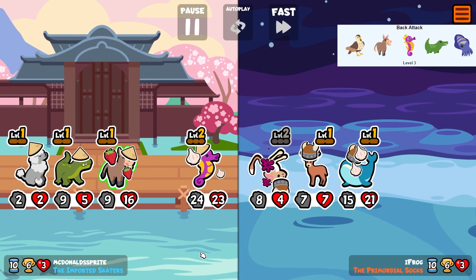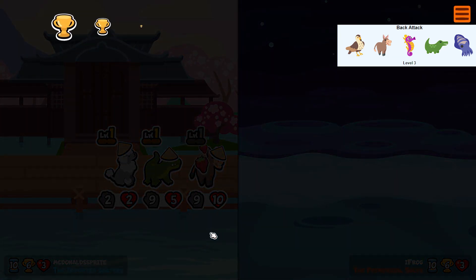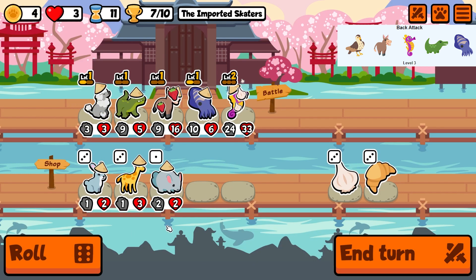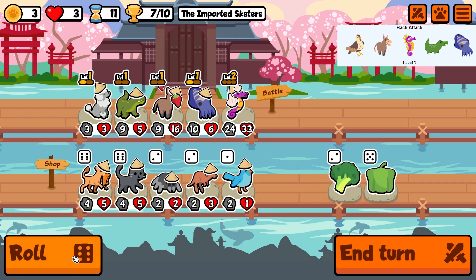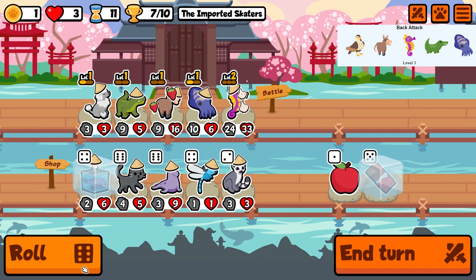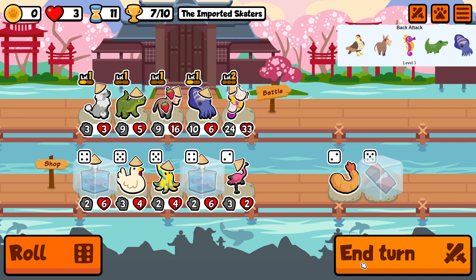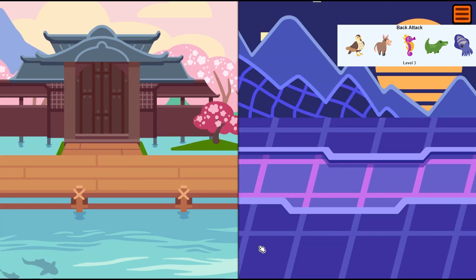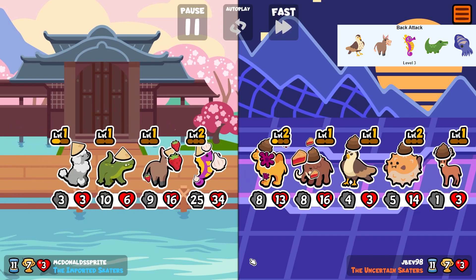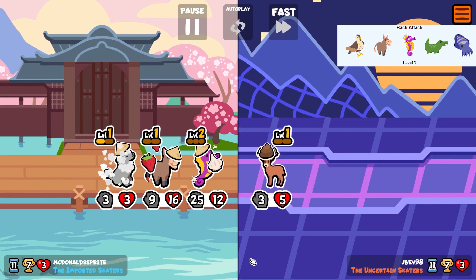This team works perfectly again, but the whale swallows a worm instead of a deer. I partially level both poodle and cuttlefish. I'm still desperately looking for levels on seahorse, so I'm even freezing two blobfish right here. Cuttlefish gets sniped but it works out again and the rest of the team isn't really a problem at all.